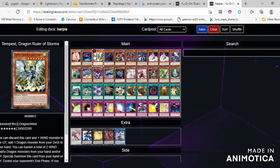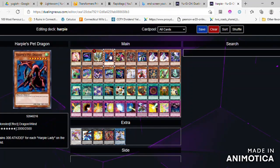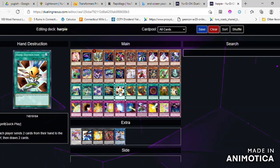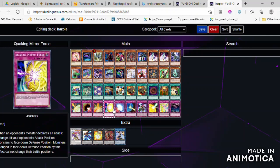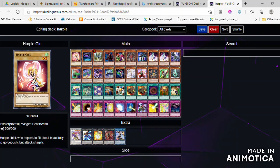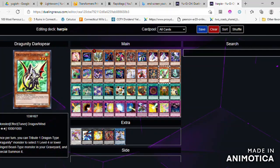Tempest, Dragon Ruler of Storms: Tempest requires two dragons of one attribute to special summon. Tempest requires four tributes, two tributes per monster, and has an attack of at least 2700. As long as you have a wind dragon in your graveyard or in your hand, you can special summon this card.